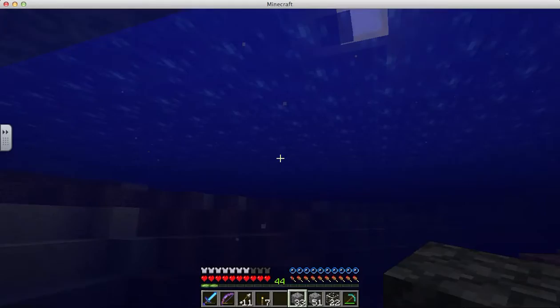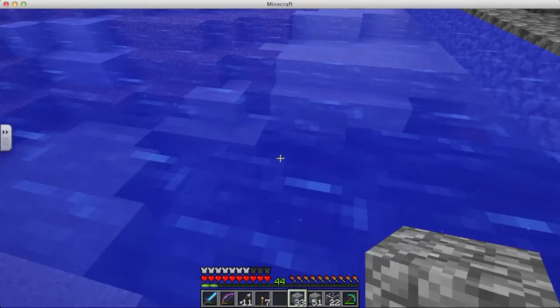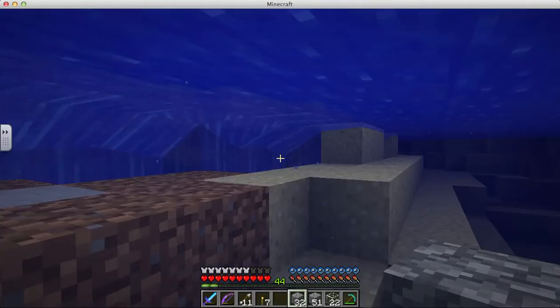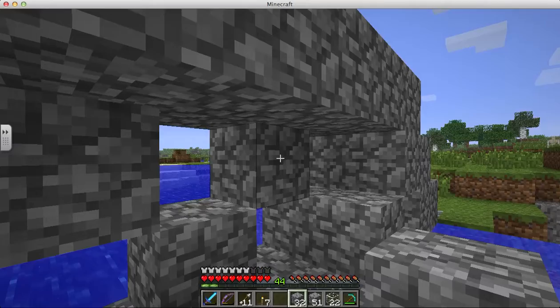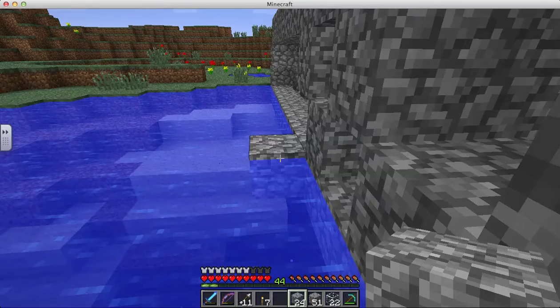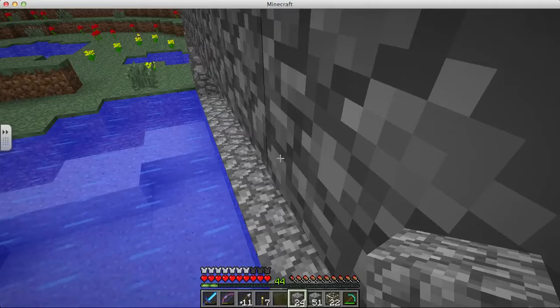Now you just do this so they're the same on both sides. Now this is getting annoying, having to swim all the way. Sorry about that — I'm not that good at swimming. Just put another one over there so I can make it easier. That's happened to me before and I had to die and go back and get my stuff.